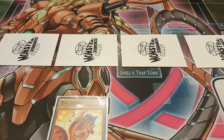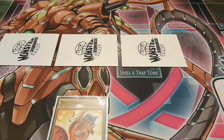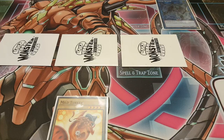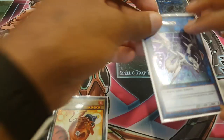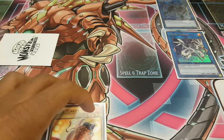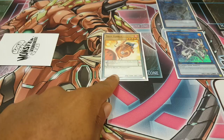After using Scapegoat to summon your four tokens, you're gonna use the first token to make a Link Spider. Next, under the Link Spider, you're gonna summon a Proxy Dragon using two of your tokens. Then you're gonna normal summon your monster — in this case, our wild turkey — and use the token and the turkey to make Ib.